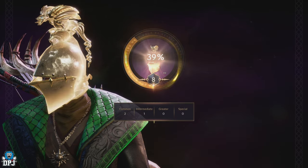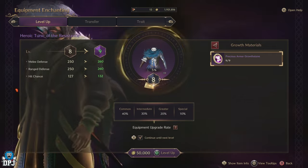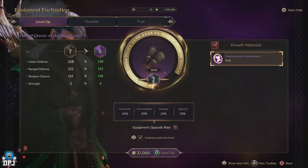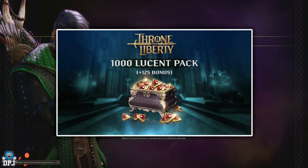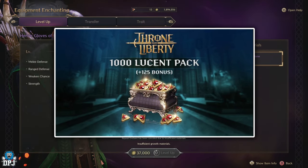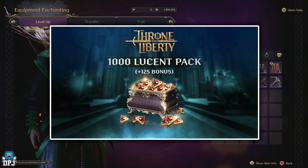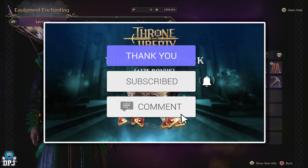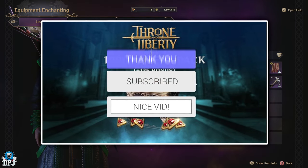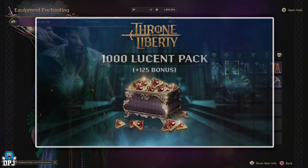How's it going guys, my name is DPJ. Now I am away until the 5th of November, so the videos you are seeing now are all being scheduled. But I am still doing the Lucent giveaways — when I return, I will pick 10 winners from the comments section of my scheduled videos and announce them around the 5th of November. To win, drop a like on the video, leave a comment down below, make sure you are subbed. The more I see you active on my Throne and Liberty videos, the more of a chance you have of winning. Good luck everybody.